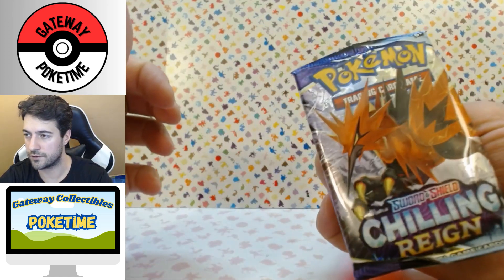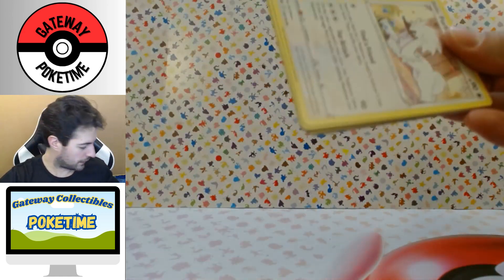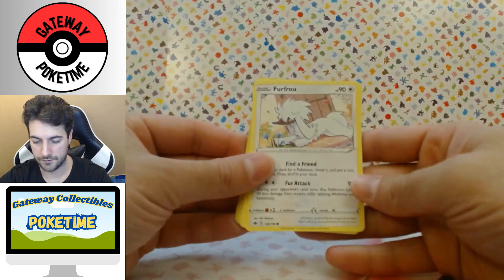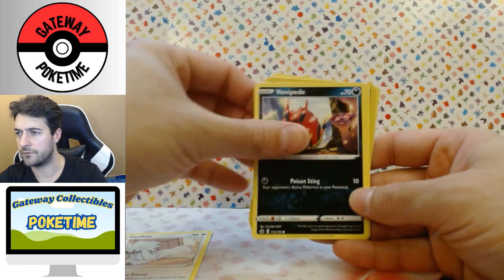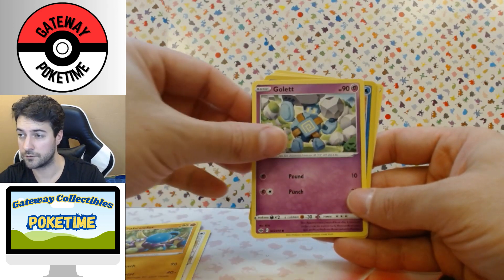Okay, so Chilling Rain — start off with that. I am slowly learning, but it's been a while since I did reviews, a couple weeks. Black code card, not a good sign. Let's see. Furfrou, Vanipede, Spiel, Crab Brawler, Golette.